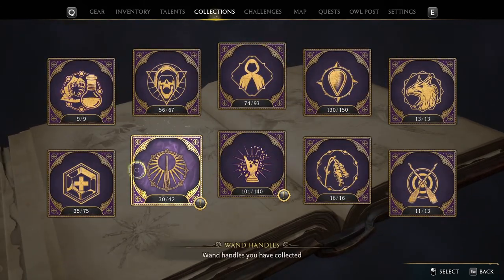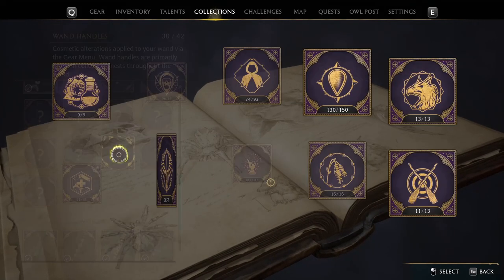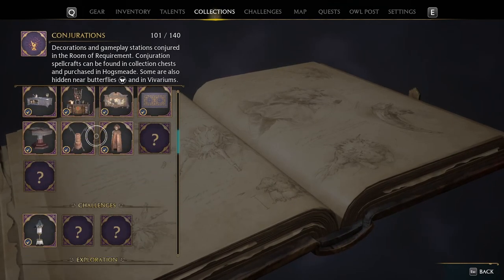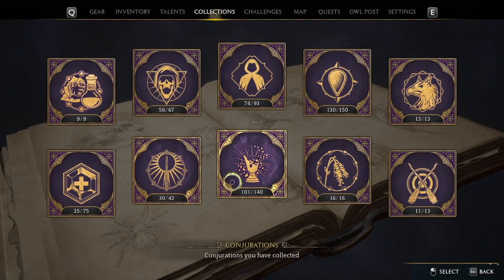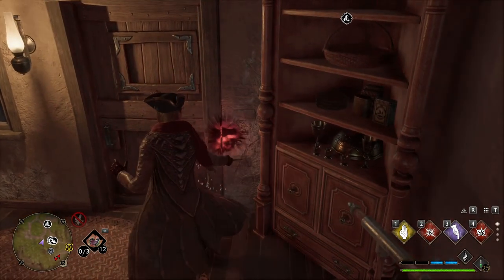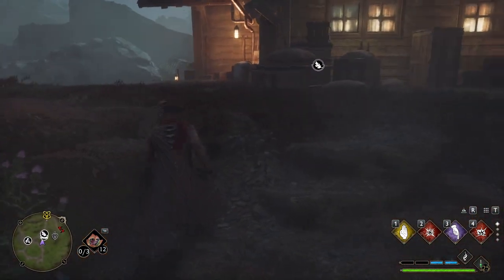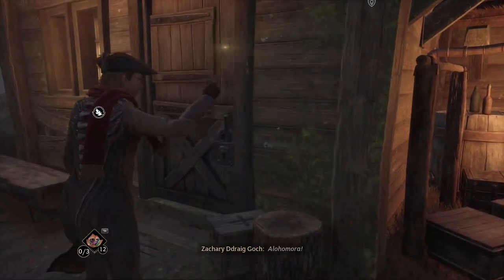Legendary chest — not crest. Collections. In there. Five more levels till I'm max — that's nice. Alohomora.